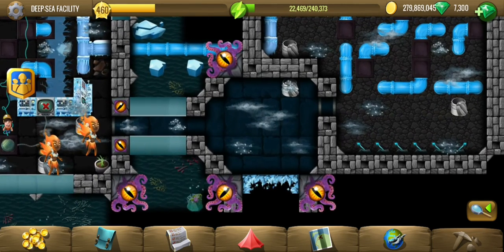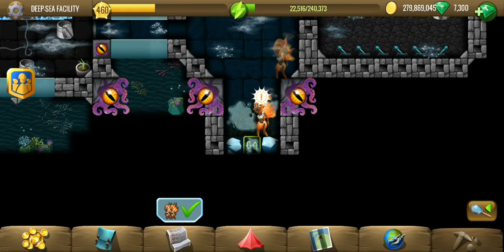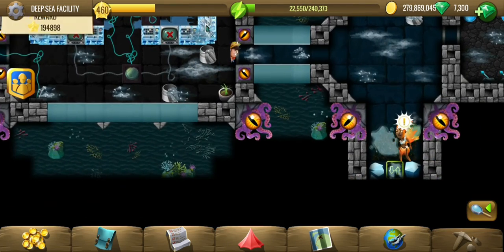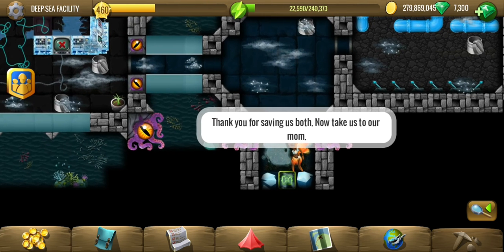Pele's children are rescued and they are going away from the cold and frost. After all, they are the Volcano's children. It seems we have already completed this part, but there are still 53 tiles left.